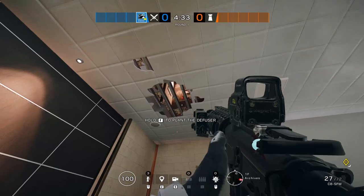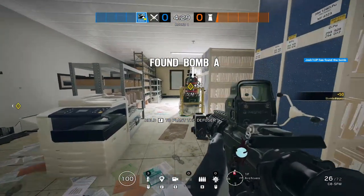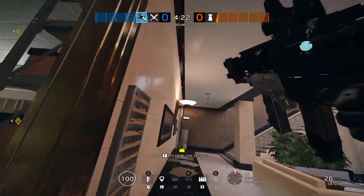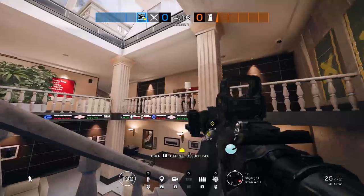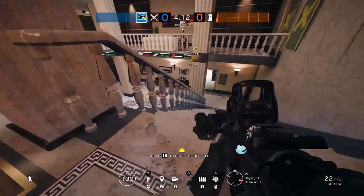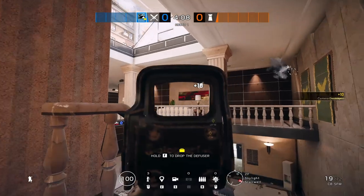That's all for Bank. The same thing applies if you look down at the other site — just the opposite direction. Most of the time you'll never defend the third site in higher ranks since everyone either goes upstairs or downstairs. Unfortunately, the basement has no vertical play, so you'll have to rely on the top story for any vertical play on Bank.